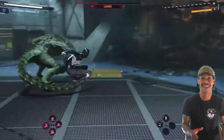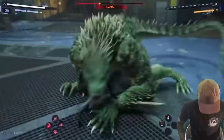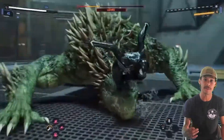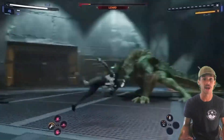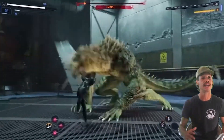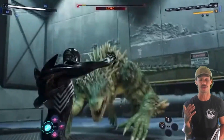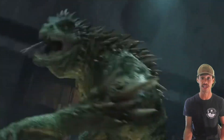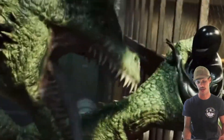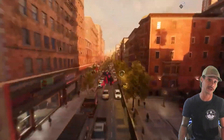Imagine fighting Venom with a health bar — Peter and Miles slowly beating him down, then he gets a second health bar and just goes all out. This game is going to feel so epic just because of that one change. I cannot wait to see how the boss fights play out — it's going to be perfect.